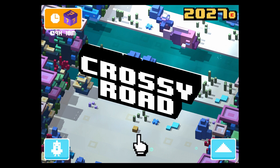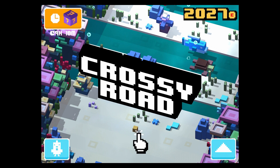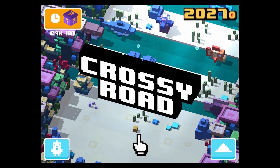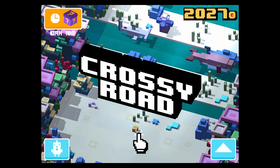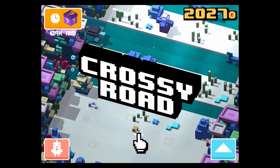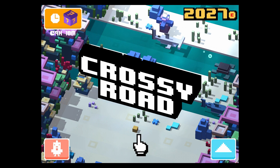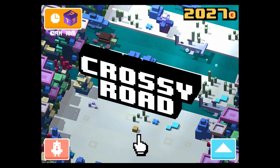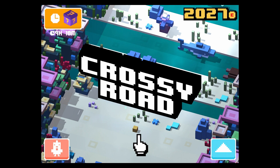Hey guys, welcome back to my new Crossroad video. I finally unlocked the new mystery character, which is the second secret character of the new ocean update. You can see him here — it is called the sea sponge. It kind of reminds me of Spongebob, but it hasn't got that funny face, so it's a little sponge and it's yellow.